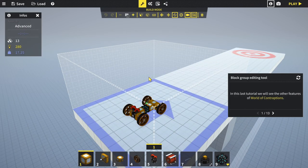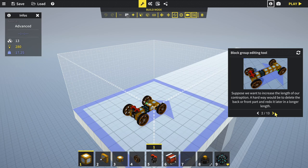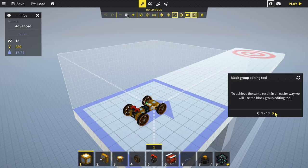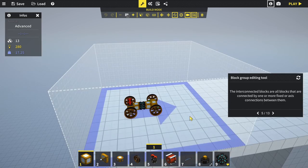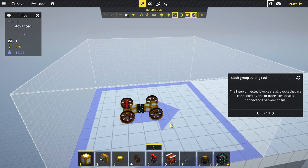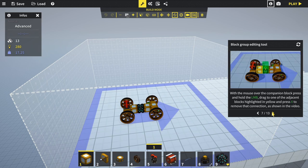Advanced tutorial - block group editing tool. We want to increase the length of the contraption. The easy way is using the block group editing tool. Hold left shift and hover over blocks - all interconnected blocks highlight green as a group. First we need to separate the contraption into two groups using the adjacent block connection tool: hover over the companion block, press and hold left mouse, drag to an adjacent block highlighted yellow, and press X to remove the connection.